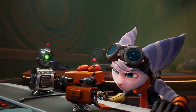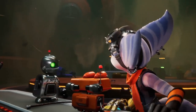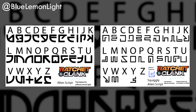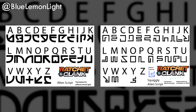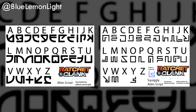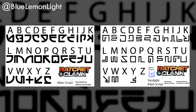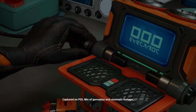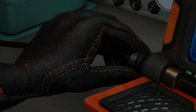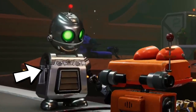We first take a look at a scene with Rivet and Clank. I'd like to give a shoutout to BlueLemonLight on Twitter who took their time to decipher this mysterious language ever since the gameplay we got in August 2020. Right here we have an infobot with message 000 complete. That detail on Rivet's glove — this game is looking better and better. Clank's arm is broken, most likely when he landed in Nefarious City. We'll talk more about that scene later.